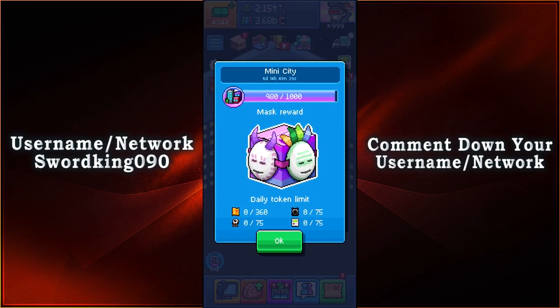All you gotta do is collect 1000 tokens and then you'll be able to unlock your mask reward. Keep in mind that you're only able to unlock 5 rewards for the event, so if you want to unlock more rewards, you're going to have to wait until the next event comes back.